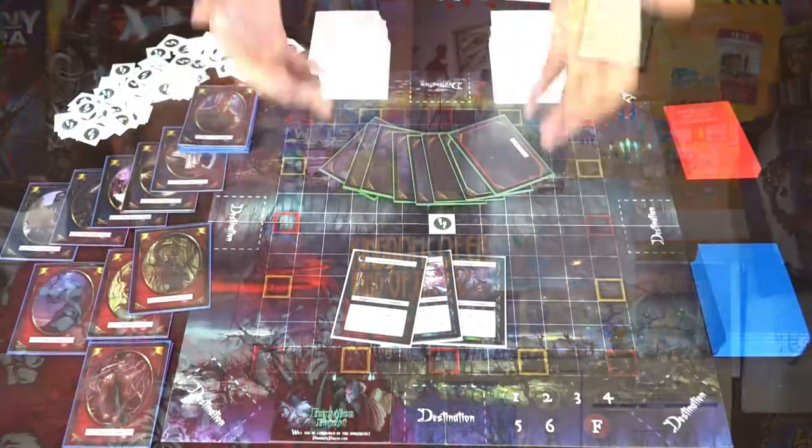Once those are all distributed, everybody opens their eyes, reveals what happened, and the round continues. Not every round triggers a night phase — it depends on how the game goes. You can also attack players during the day phase. If the group reaches the void, the bad guys win. If they reach the safe spot, the good guys win. The game can also end sooner if all the bad guys or all the good guys die.